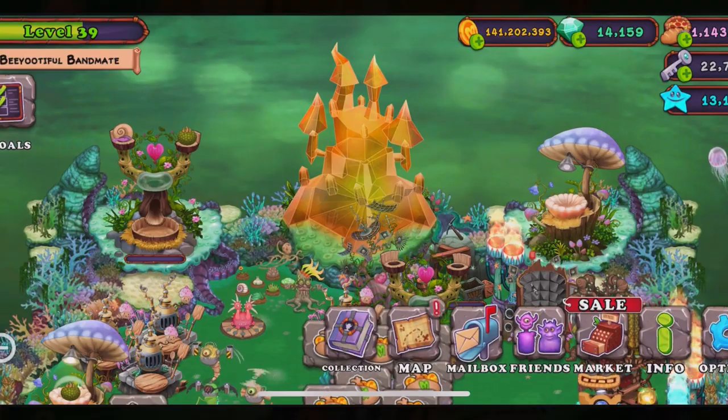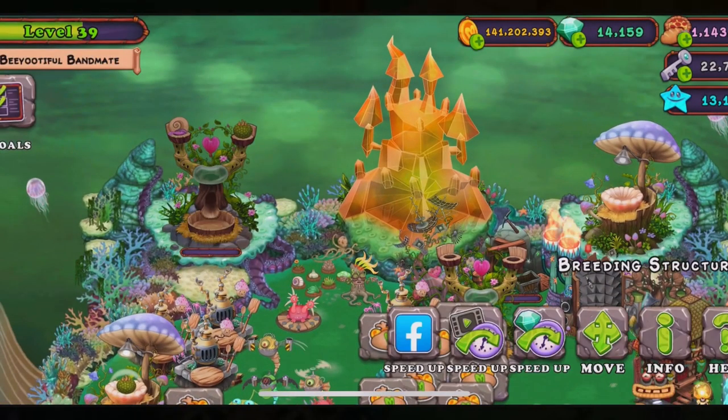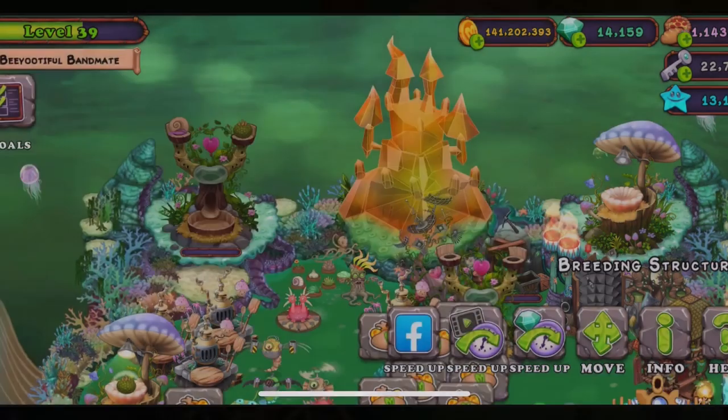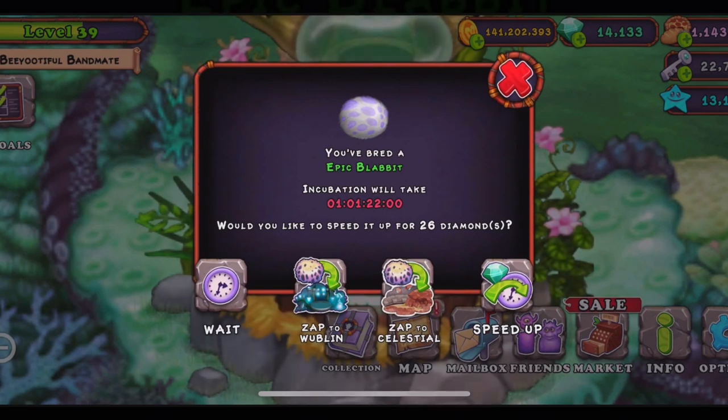If you haven't added me, my friend's code is 5866DA — help me out by adding it. And if you missed this one like I did, it's 26 gems. I'm really excited to get it because this is the first time getting it.